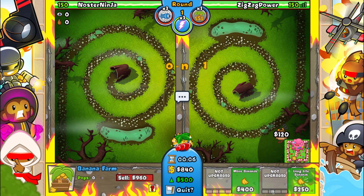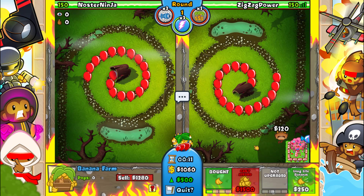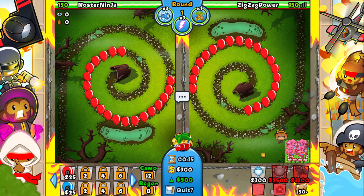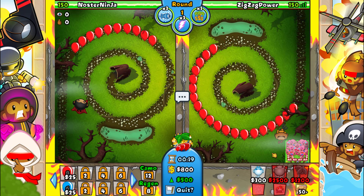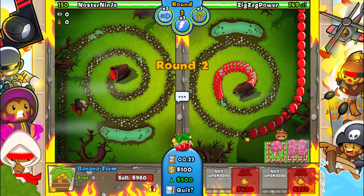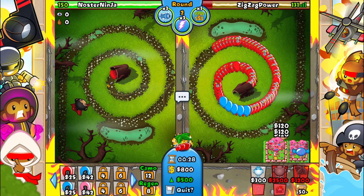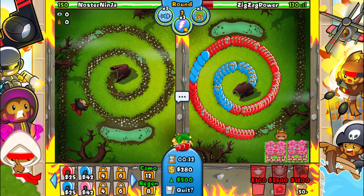Alright, here we go — opponent number one on Swamp, we're against Nostr Ninja. Cool name, buddy, but we gotta focus on our farms first of all. I do want to get ice down eventually, but right now I just want to focus on my farms. He's gonna go for a super monkey right away, which is definitely not the right choice. The best way to win is with ice — you can't win with a ninja, it's just not gonna happen.